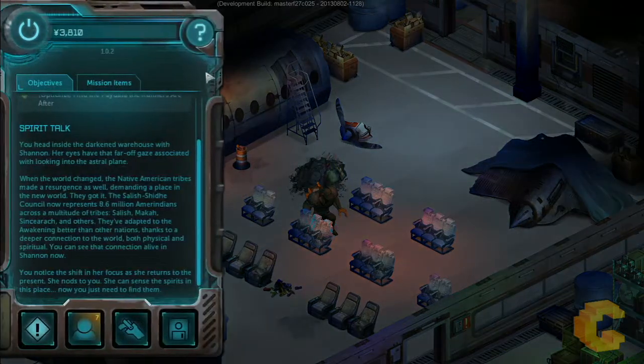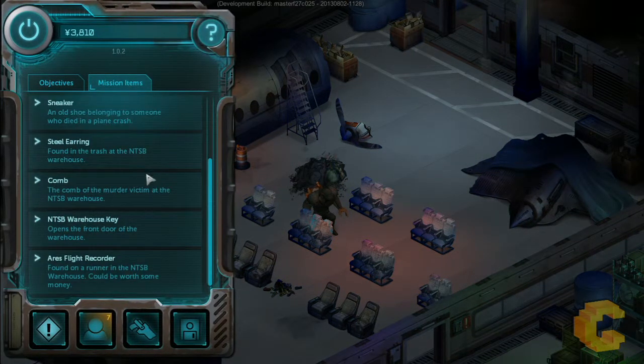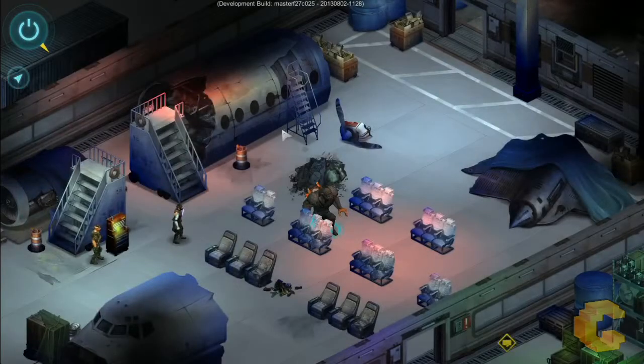This mission item could be worth some money. After this mission ends, you go back to your location — the Seamstress Union, which is like a bar or safe house. There's a fence character there who sells stuff, picks up things and gives you money at best prices. So you can make a bit of cash by selling mission items you've collected.